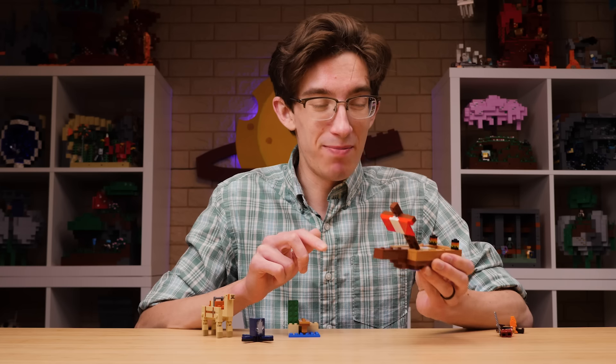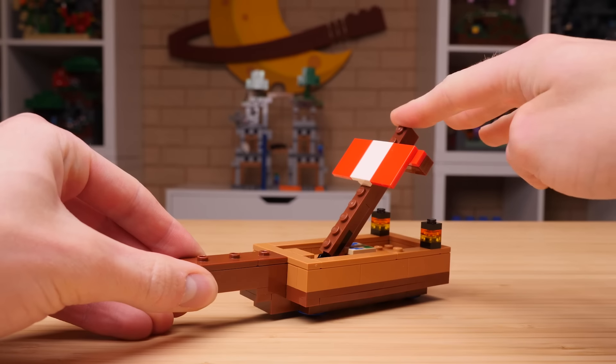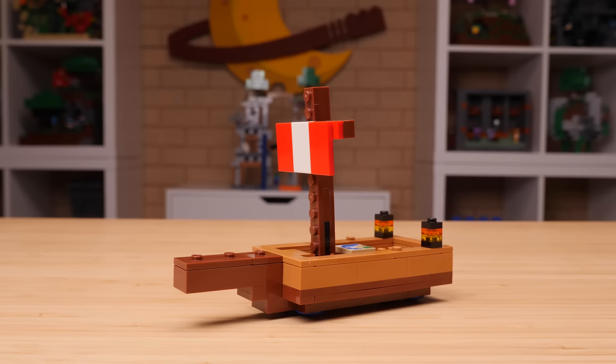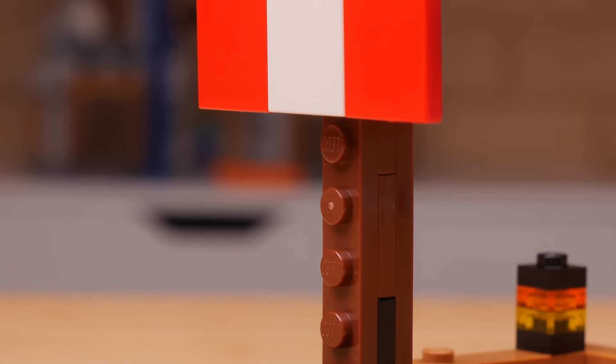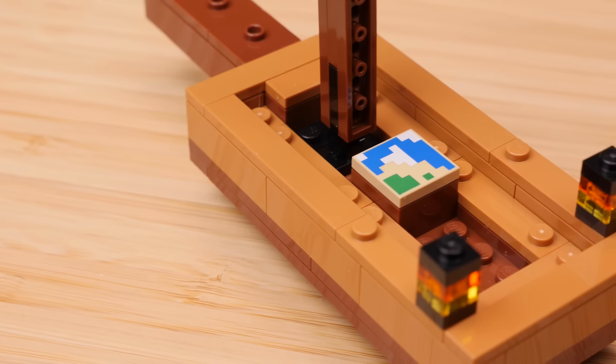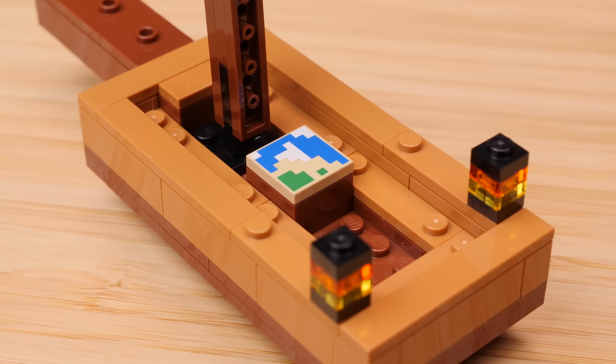You can actually bend the mast over to make something of a shipwreck. While not 100% accurate to the game, I think it's a fun little feature. I imagine the sail here being made up of banners, and that very much makes sense in my mind. You've got lanterns on the back, and then one of the printed map tiles. It's nothing new, unfortunately, but a nice inclusion here — gotta have some pirates and a treasure map.